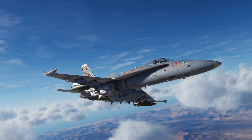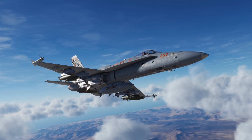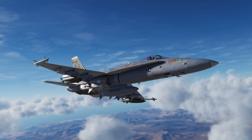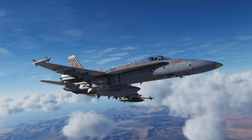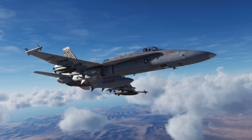Hey everyone, Wags here from Eagle Dynamics and welcome to episode 14 of our DCS F/A-18C Hornet Academic Series. In this episode we're going to learn how to start an attack in auto mode and then roll in for a CCIP attack. Let's get started.